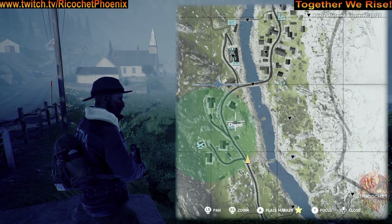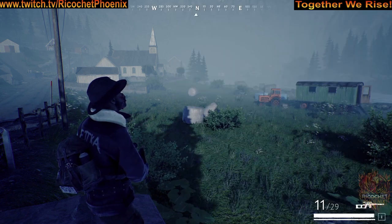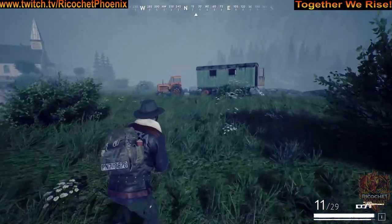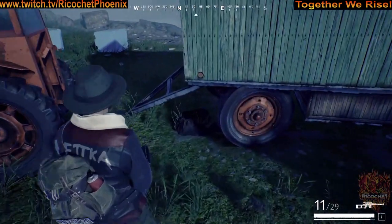It's fairly easy to find this location. You just need to be south of the chapel. You're looking for that trailer and tractor right there. You'll find the stash right underneath the trailer.